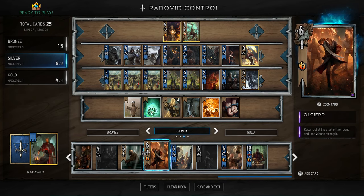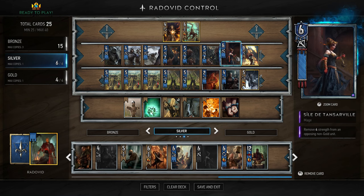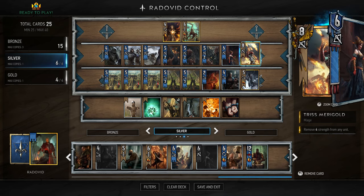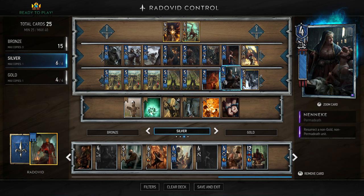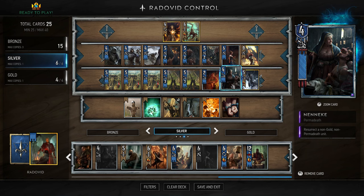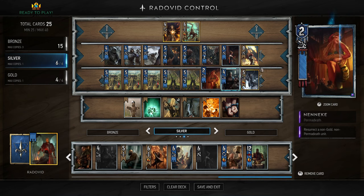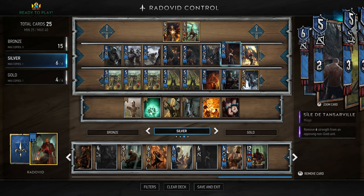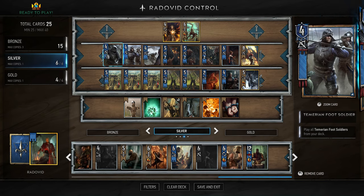You could use Reinforcement to get your Blisters out — Blisters remove three strength from an opposing non-gold unit, which is part of the control strategy. If you don't have my silvers, that's fine. CL, who you get for free, removes four strength from a unit — similar to Tris, good for control. We have Neneke to resurrect a non-gold, non-permadeath unit, and she's really good for resurrecting Priscilla. Priscilla lets you draw two non-gold cards, play one, and put the other back in your deck.